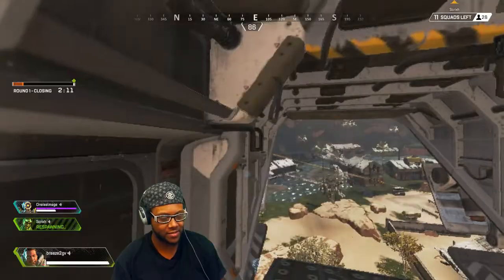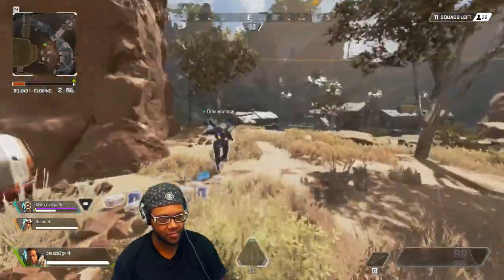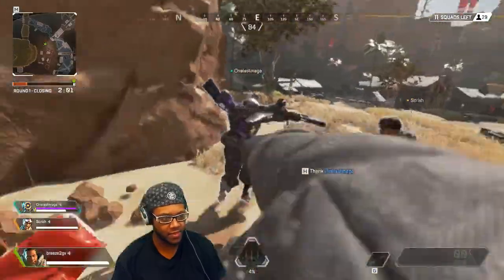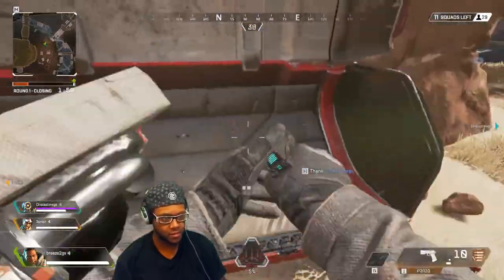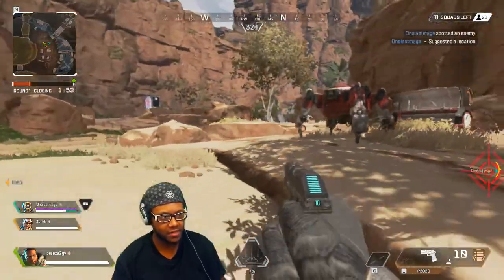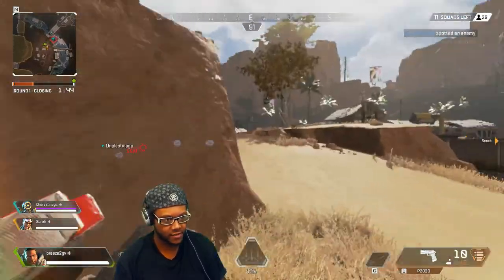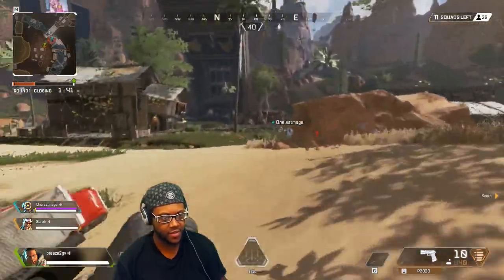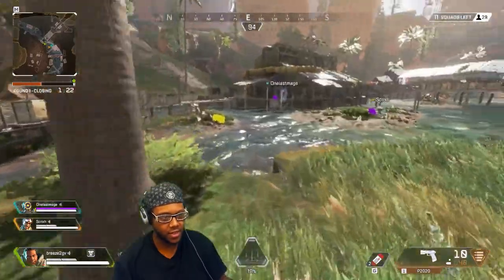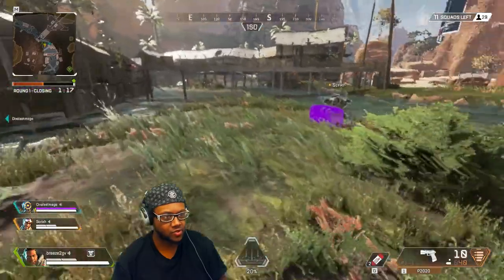We probably need to start moving because I think the ring is about to close in. Let me put in some work, get a couple of kills. Give me that — sorry teammate, you're gonna have to get your own. That's mine. How does this feel? There we go, that's mine right there. Got a shield, now I need a gun. I can't destroy people with just a pistol in here.